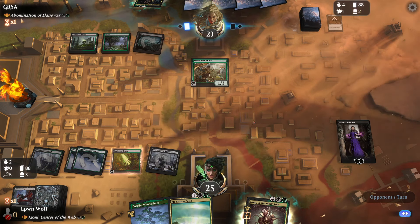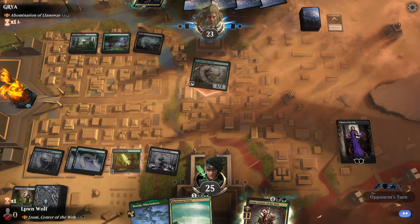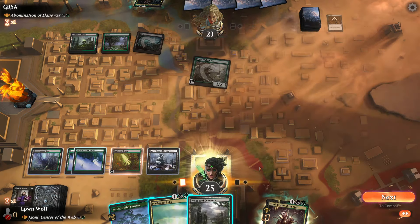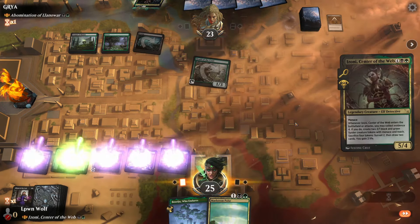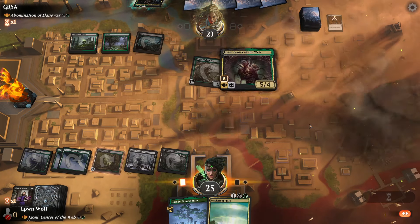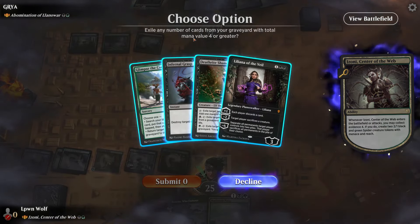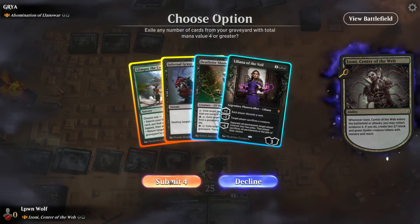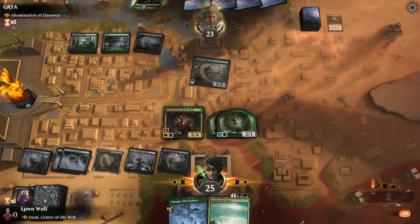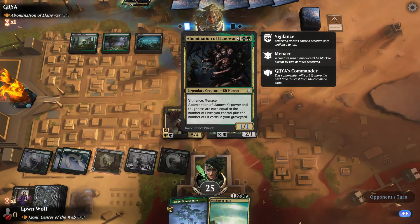Playing a non-elf in an elf tribal - I mean, we do that to be fair. In order to kill Liliana they couldn't play their Abomination. Even if they kill Izoni here, we still get two spiders. We've got four mana - luckily we've got another four mana, so if we get to attack next turn we get to create two more spiders, which is pretty nice. Mass blocking or attacking is really good against elves.